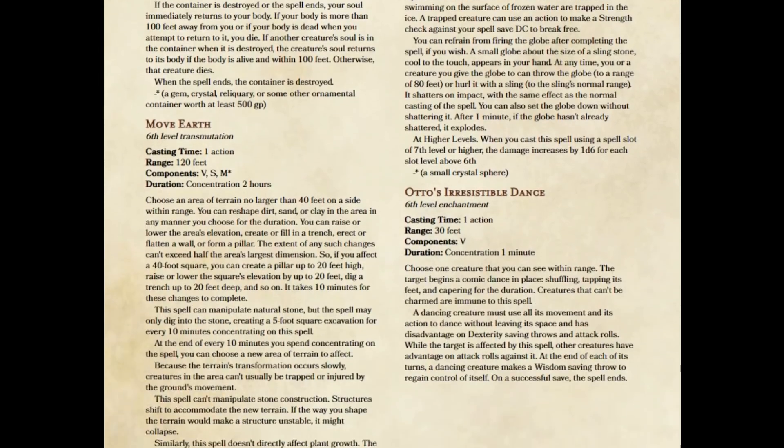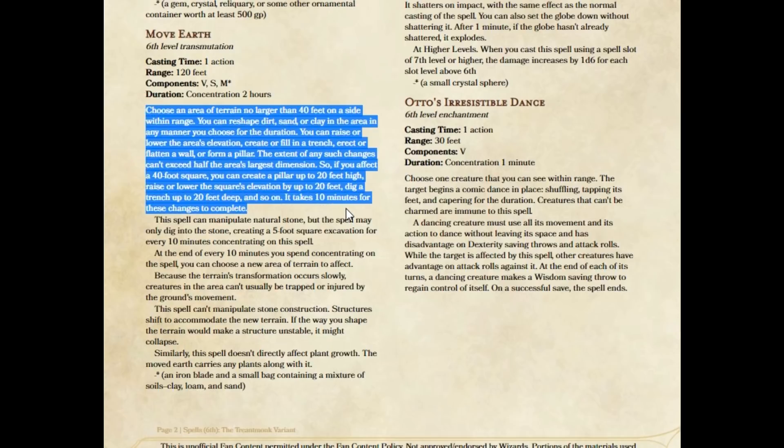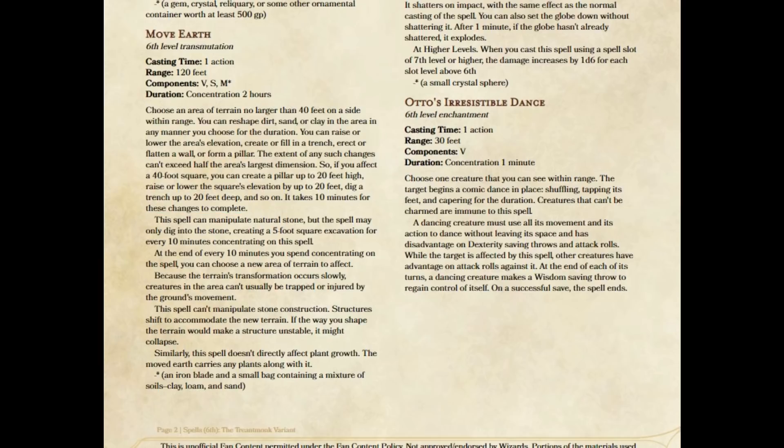The next spell I want to talk about is Move Earth. Move Earth is a circumstantial spell. It's concentration, two hours — a weird duration, but I didn't see any reason to change that. You choose an area of terrain 40 feet on a side within range, and over 10 minutes you reshape dirt, sand, or clay in any manner you choose for the duration. You can create pits, walls, and all kinds of useful things. The problem is you can only reshape dirt, sand, or clay — so if you're in a cave or dungeon, you can't use it. Basically, you can only use it outdoors.